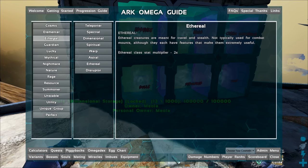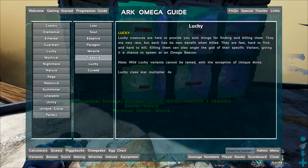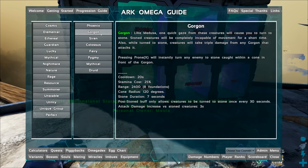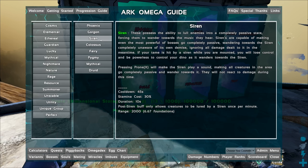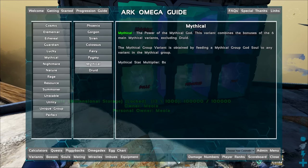Elementals are 4x, ethereals are 2x, so likely we want to do an ethereal. It's going to spawn a random variant — could be a teleporter, spectral, dimensional, spiritual, etc. Guardians have good armor so they'll be tough to kill. Mythical is another good option — phoenix heals up, gorgon freezes me, siren puts me to sleep, colossus is enormous, fairy heals, pygmy is small. Mythical — the power of the mythical god, this variant combines the bonuses of all six. That's god tier — 8x multiplier!